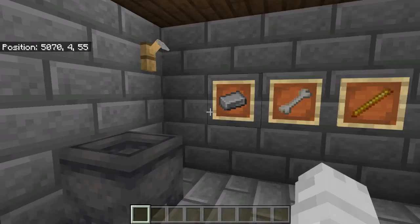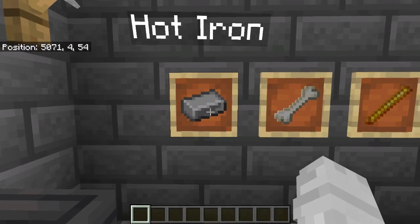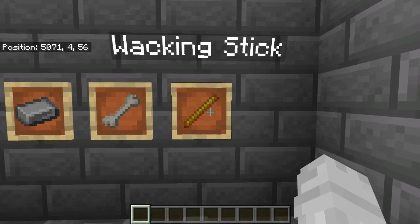Here is the torture chamber. You can get hung here, and you can also get hung over here. You've got the hot iron, a saw which they cut you with, and a whacking stick, which is sort of self-explanatory.